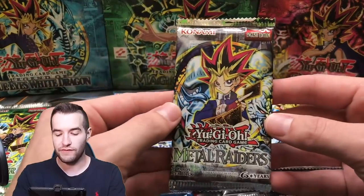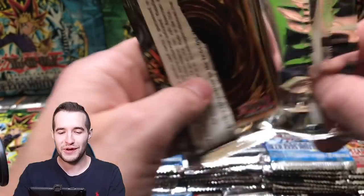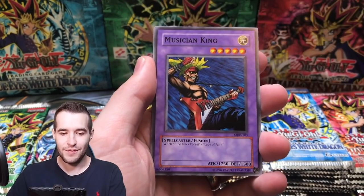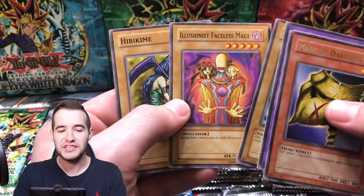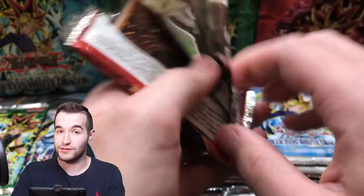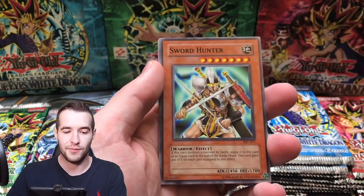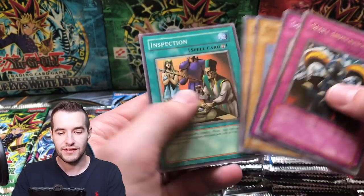Let's go to Metal Raiders — I think we have three of these. This is Pale Yugi on the reprint, the reprint has him always very pale, it's very interesting. Steel Scorpion, Harpy Lady, Guiltya the D-Knight, Musician King, Mask of Darkness, the Illusionist Faceless Mage. Let's go to Pharaoh's Servant — no Genzo yet, it's been a while. We pulled like five Genzos in a row before. Sword Hunter, Skull Invitation, Twin Head Fire Dragon — one of the best — and Inspection.